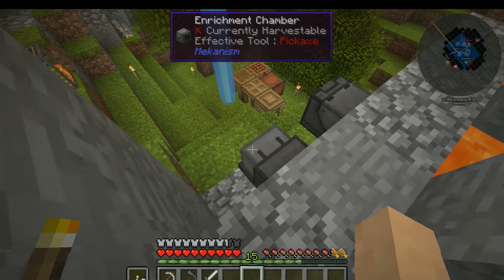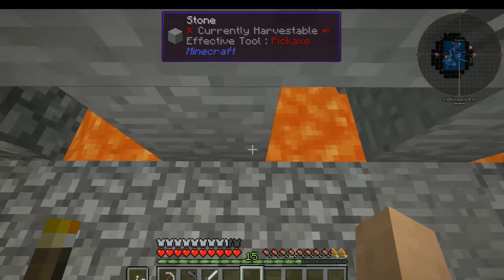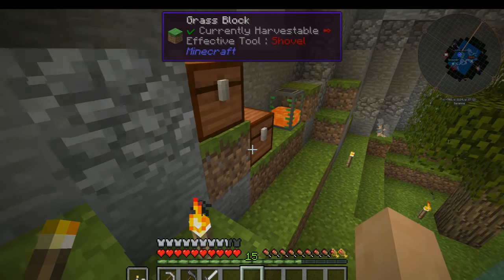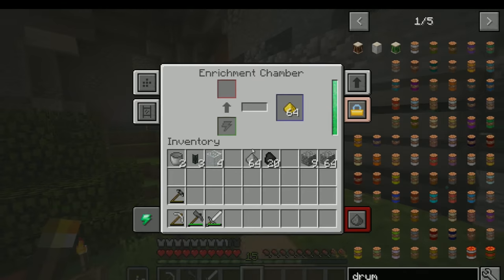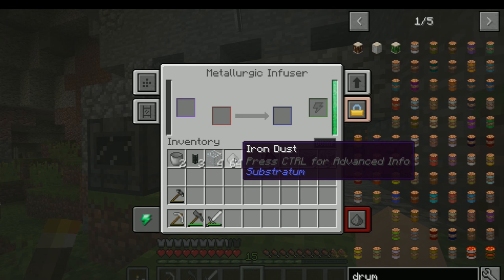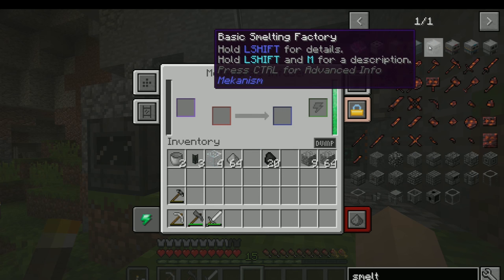A couple of quick things about the heat generators — yes, I do have three of them here, as you can see, and we have our two machines. You can add coal to them and it converts it over to lava. You get 800 millibuckets of lava for the heat generator to generate more power. This lava is just going to give it more of a boost, but it's kind of nice that you can use coal in those to get more power instead of always having to find lava.